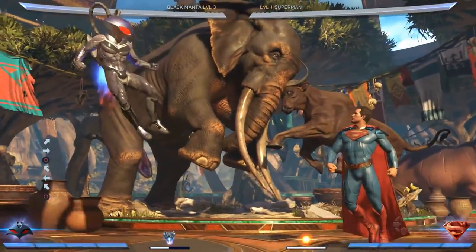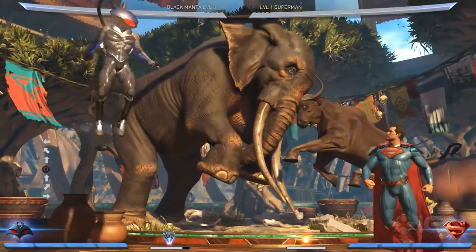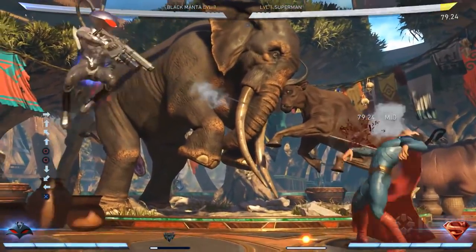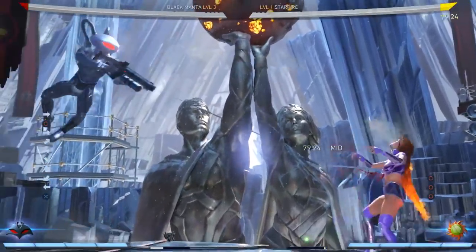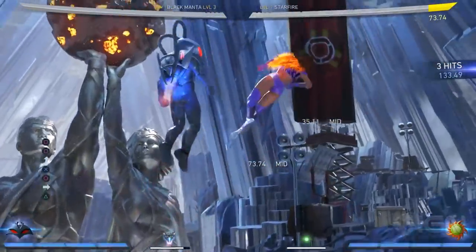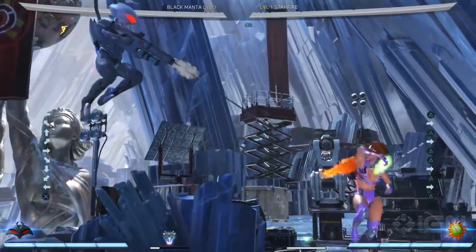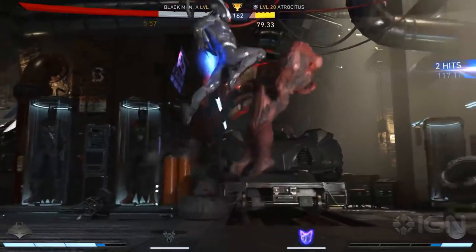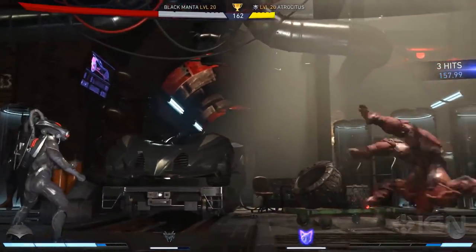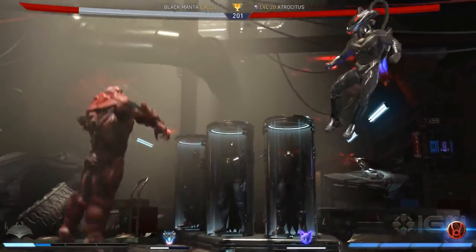We should also talk about Manta's trait, which is a jetpack that gives him fully controllable flight for as long as he still has fuel. It can be used in a variety of ways, from safely navigating over projectile spam, to continuing aerial juggles, feinting jump-ins, and so on. When combined with his bevy of special moves that can be used in the air, it's a very versatile trait, and how well it's used will truly separate the good from the great Black Manta players.